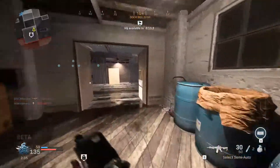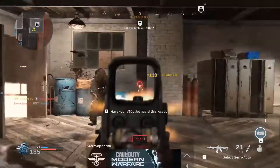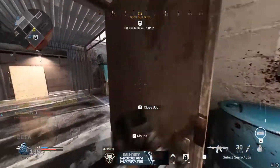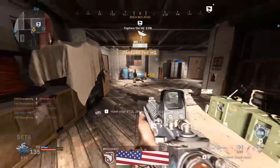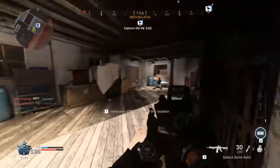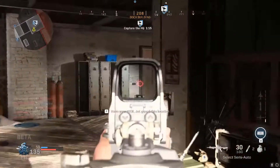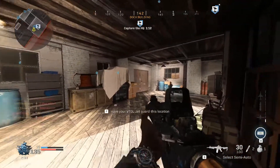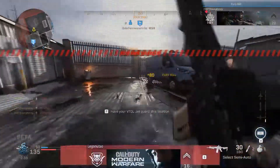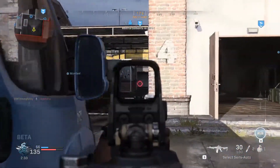Class-wise, they've gotten rid of the old pick-10 system for the Gunsmith, which is arguably one of the best things I've seen in a while. With the Gunsmith, you get five attachment slots — things like gun perks, stocks, grips, and reticles. Anything you can do to change the gun is possible: any sight, different stock, different barrel, different muzzle, different grip. It's insane.